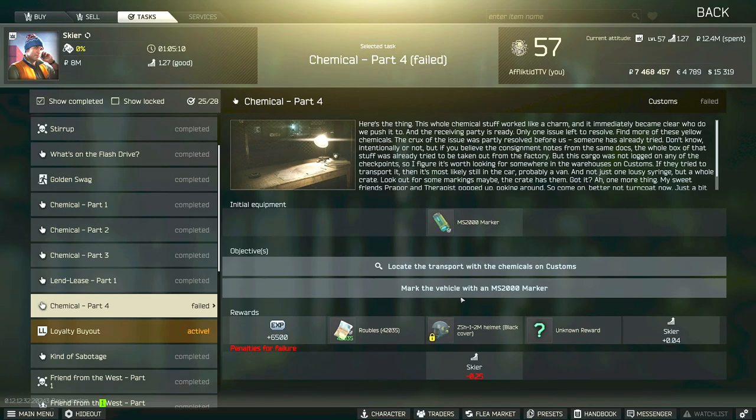Hi guys, this is a Skier task guide for Chemical Part Four. For this task you have to locate and mark the transport with the chemicals on Customs with an MS2000 marker, and then you have to survive and extract from the raid.